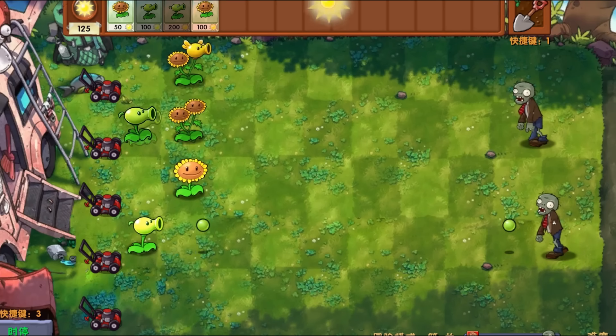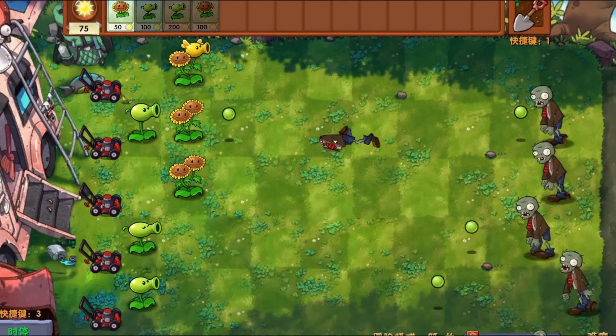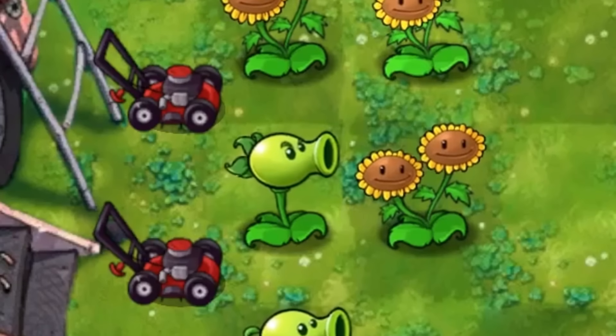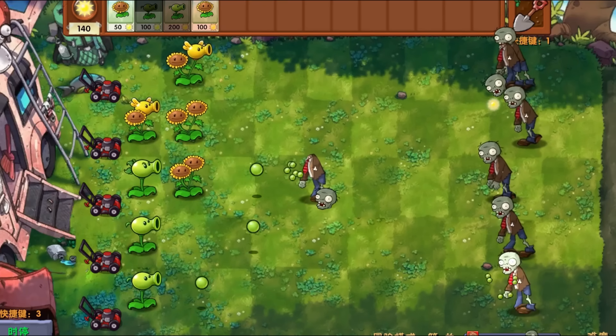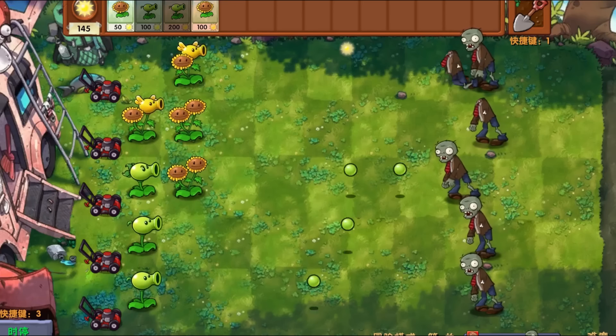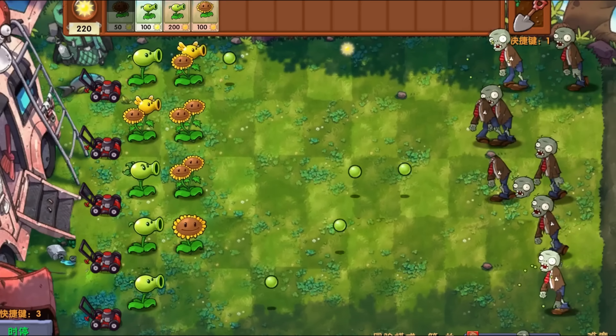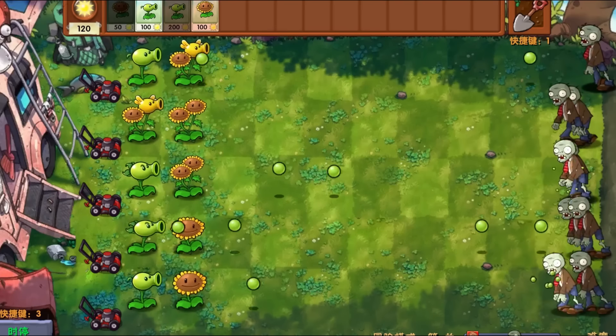What happens if I fuse a peashooter with a peashooter? Do I just get like a repeater or something? Yes — we get a repeater, which makes perfect sense. Oh, this thing just yeeted the sun, that's pretty cool. The sunflower fusion shoots a pea, shoots a small sun, and gives me sun. Not too bad.